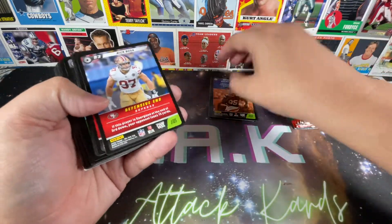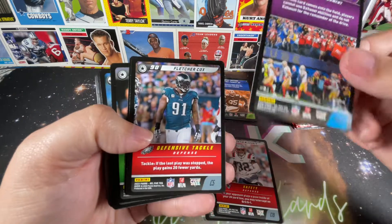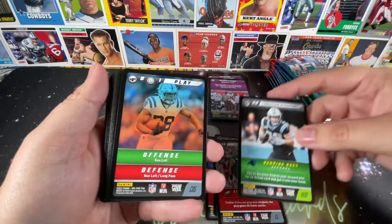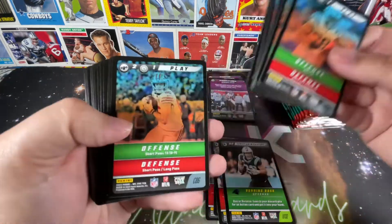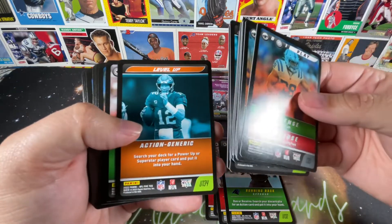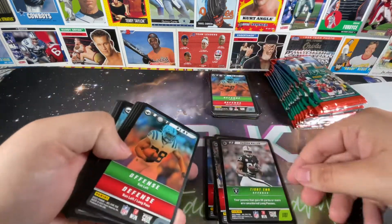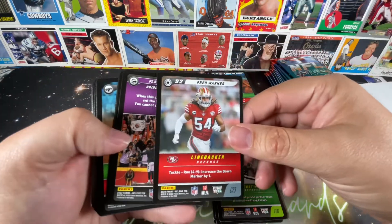Now we're getting into some of the players. We've got big boy Nick Bosa. There's Devin McCourty. There's another power-up or something like that. Fletcher Cox. Some kind of playbook upgrade. There's Run CMC. More play cards, more action cards. Quite a few of those. I'm guessing you probably only need a few players — but this could very well be one of those games where the majority of everything really comes from these play cards. Darren Waller — he's actually my tight end in one fantasy league. More plays and power-ups. Fred Warner — excellent linebacker for San Fran.